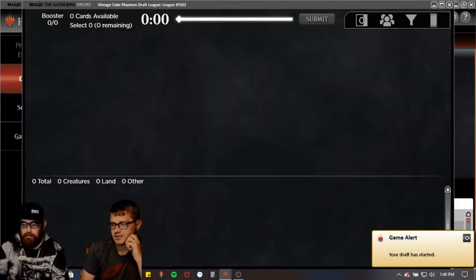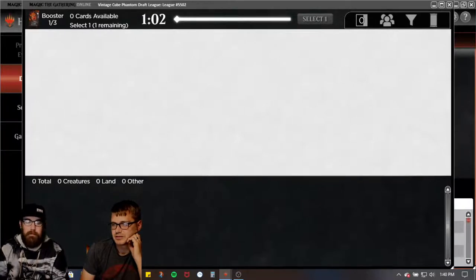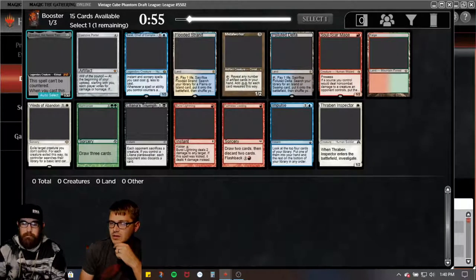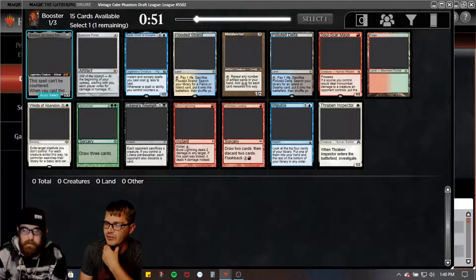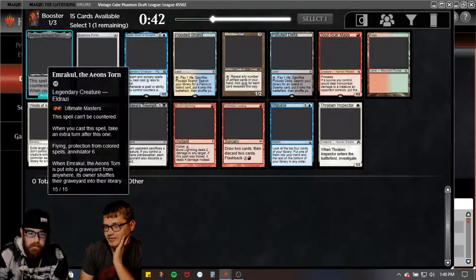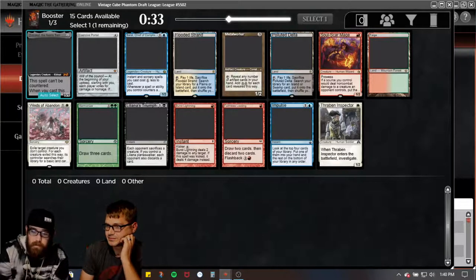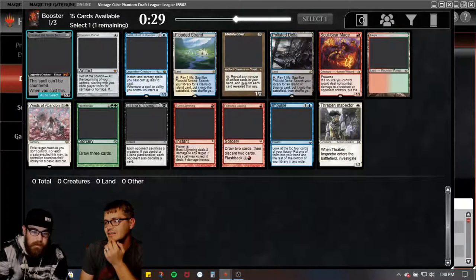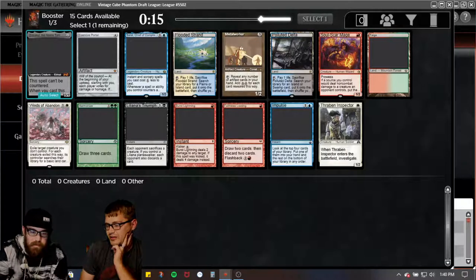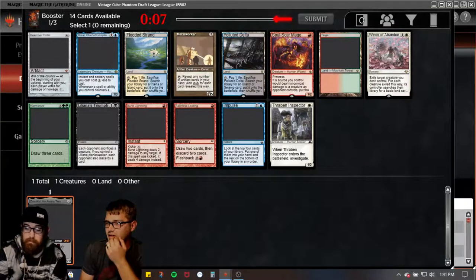Alright, let's start it up. We're hoping to open Omnath — it should be a good time. They dropped Nick of All and added Omnath to the cube. So we'll have to look for as many moxes and ramp pieces as we can. First pack, and no Mox, no Omnath — how unfortunate. But we do have Metalworker. There's also Soul Scar Mage. I think it's between Metalworker and Emrakul. I'm actually leaning towards Emrakul — the spell can't be countered and I just want to cheat it into play.